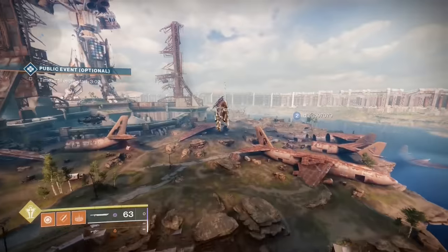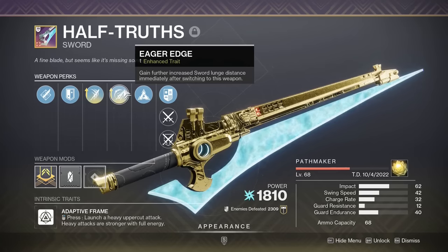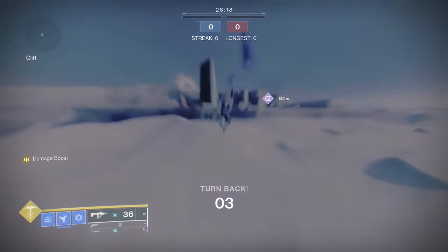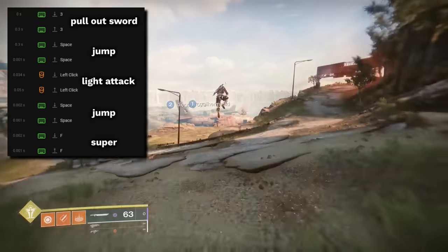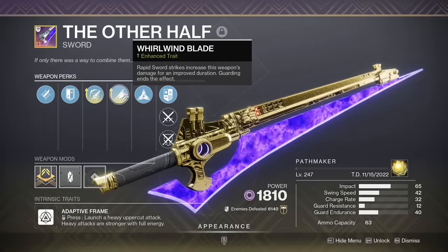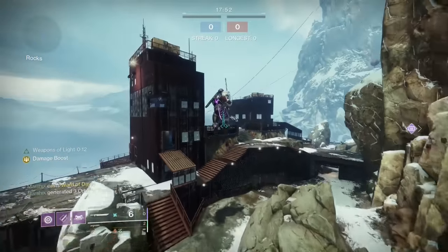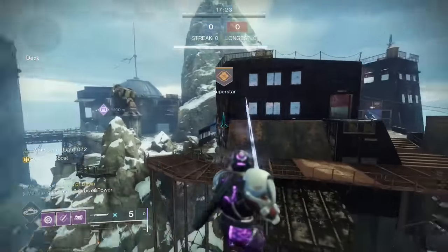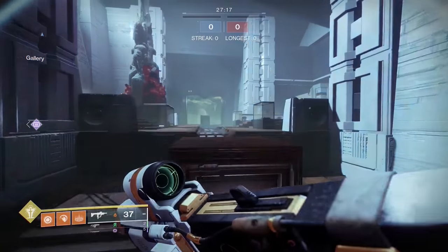All classes can skate across the map using Eager Edge swords. Hunters need a dive ability like Shatter Dive or Ensnaring Slam and a sword with Eager Edge — run towards a ledge and use specific inputs to send yourself flying straight forward at high speed. Warlocks need an Eager Edge sword and Well of Radiance, and Titans need an Eager Edge sword and Ward of Dawn. The best thing to do is load into a private Mayhem match and play around with it until you get the hang of it.